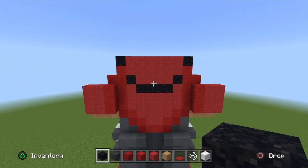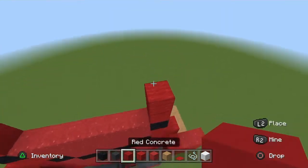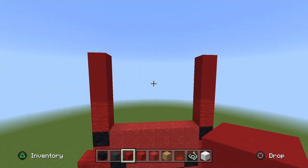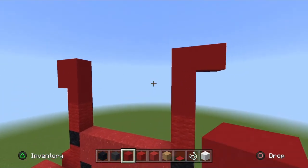On top of the black powder go up two red wool, and on top of those go up three red concrete. Going away from the body go two red concrete vertically.